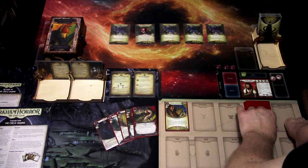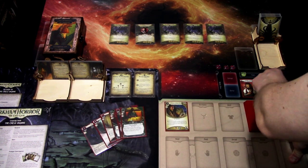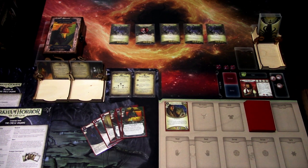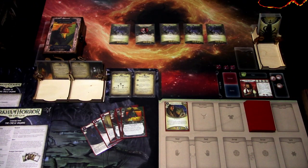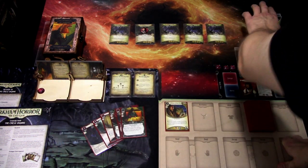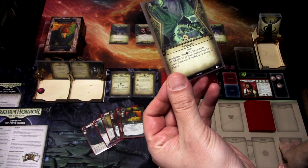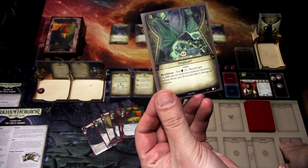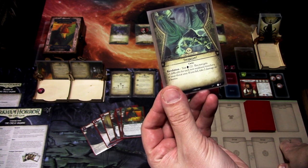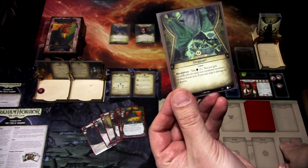No enemies. We will go to upkeep — we draw another card, Austian Bargain, and we gain a resource. Let's go to the next turn. We add a Doom to the agenda — one of eight. The first encounter card is a new treachery: Trespasser. It's a curse, revelation test, willpower two. This test gets plus one difficulty for each non-weakness treachery in your threat area. If you fail, take two damage or two horror.